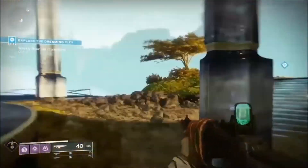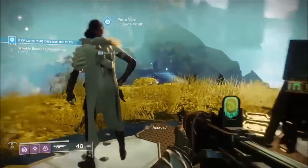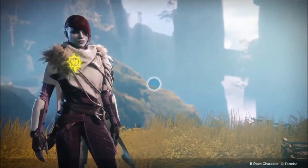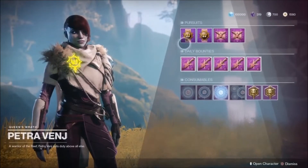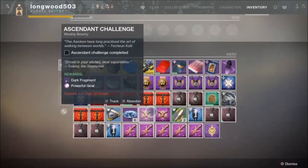First off, you've got to run up over here to see Ms. Petra Venj. She will have the Ascended Challenge bounty for you. You just come over here — not that one, but this one right here.